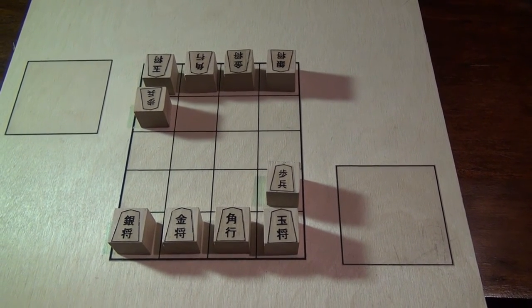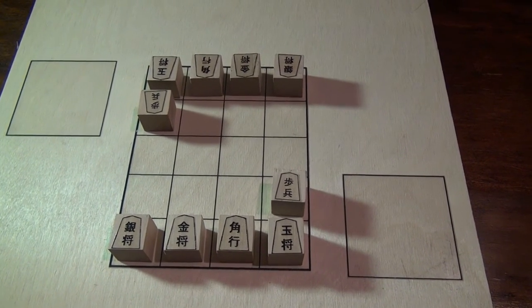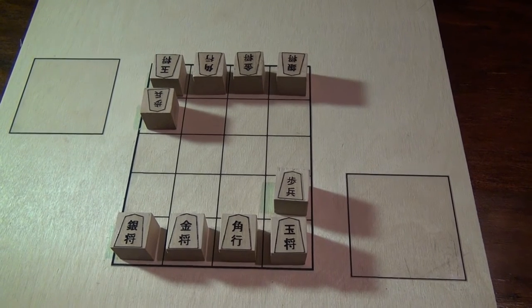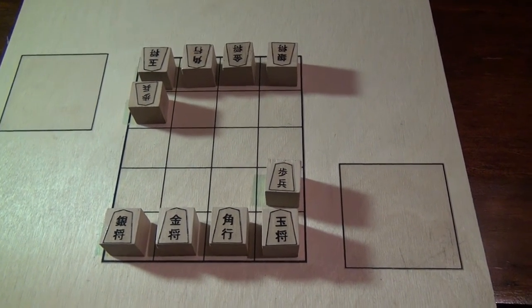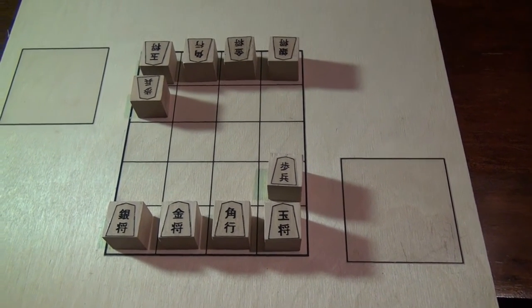In this video I'll be going the other extreme and talking about small Shogi variants. This is Micro Shogi and it's probably the smallest chess variant that is still unsolved. There's Dobutsu Shogi which is solved, and there's Goro Goro Shogi which is more recent and has also been solved.